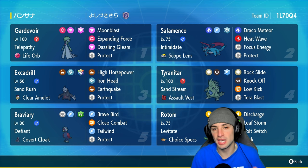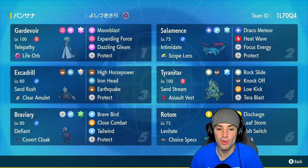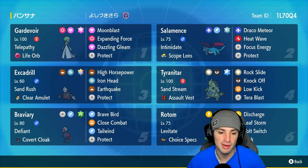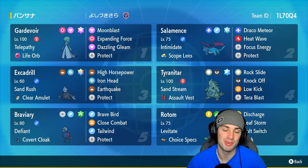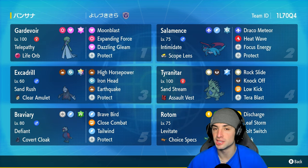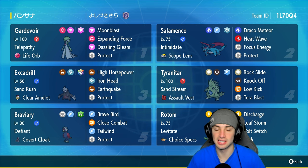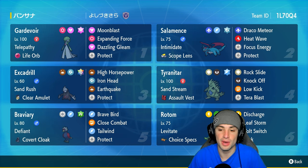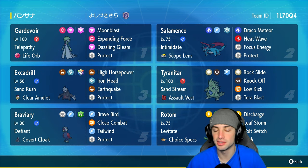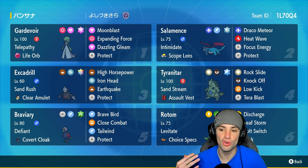Braviary has Defiant as its ability, a Covert Cloak as its item, and is a Normal and Flying type. It's running Grassy Tera type with Brave Bird, Close Combat, Tailwind, and Protect. Also on the team: Excadrill and Tyranitar — one of my favorite weather combos. Excadrill has Sand Rush doubling its speed, a Clear Amulet, Stellar Tera type with High Horsepower, Iron Head, Earthquake, and Protect. Tyranitar has Sand Stream, Assault Vest, Flying Tera, Earthquake, Rock Slide, Knock Off, Low Kick, and Tera Blast.